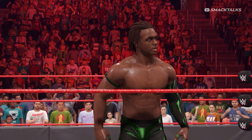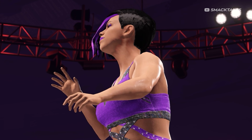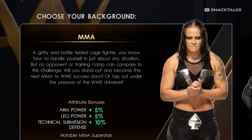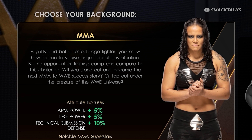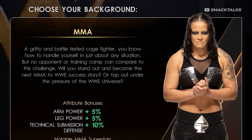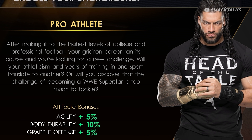Andrea offered up more info on available choices, noting that players will be able to select the order that they play certain storylines and challenges. She also showed off some of the available character background options, including an MMA background like Shayna Baszler, an indie wrestling background like Shotzi, or a pro-athlete background like Roman Reigns.